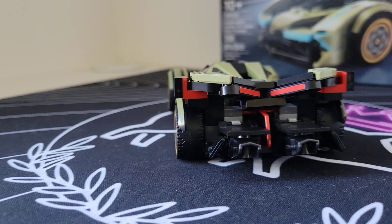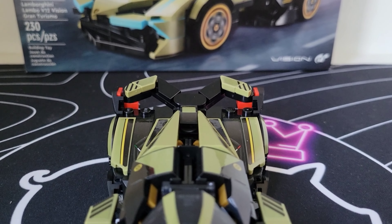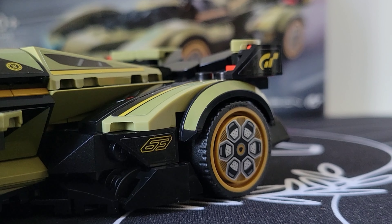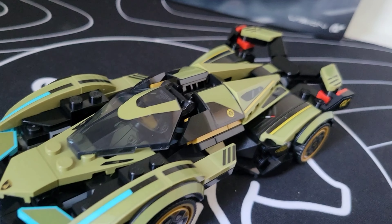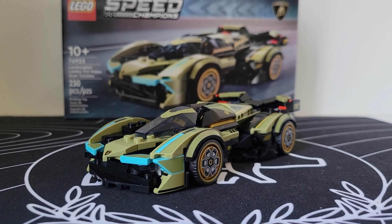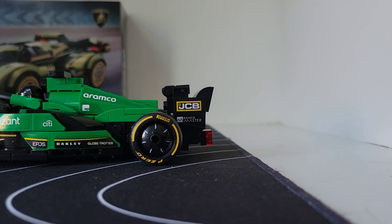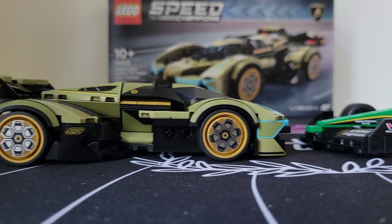When you build it, you can tell the Speed Champions design team was really pushing the limits of what's possible with LEGO bricks for the Lamborghini V12 VGT. Words cannot describe the insane shaping and details here - you really need to see it, or better yet build it yourself to appreciate it. The minifigure literally could not sit lower, and that shows this car is actually shorter than the current F1 Speed Champions sets. Absolutely incredible set.